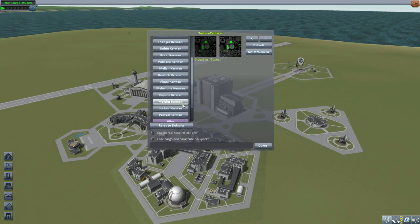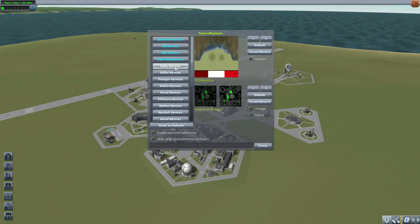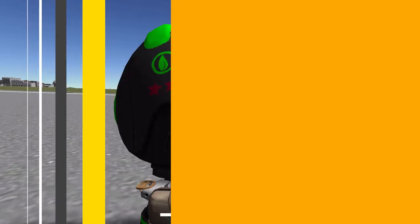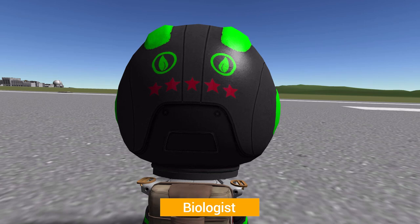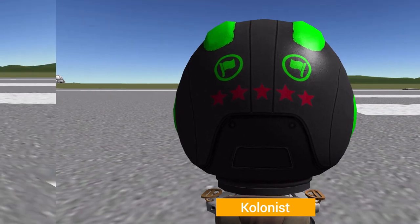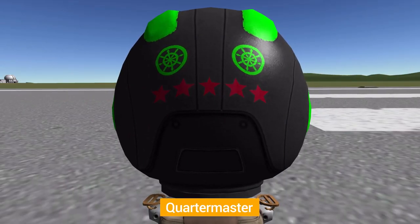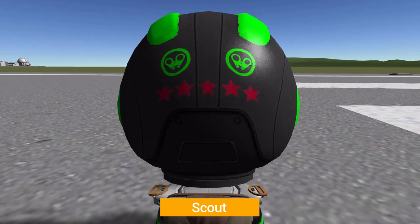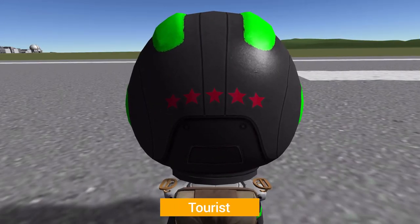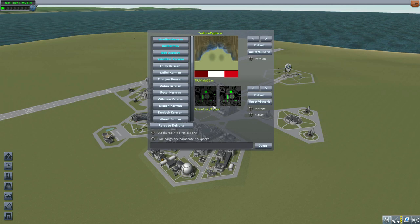If we go back up to Loli, who's at the start of the list, we have the new Biologist. And beyond that you have Engineer, Farmer, Geologist, Colonist, Mechanic, Medic, Miner, Pilot, Quartermaster, Scientist, Scout, Technician, and finally Tourist — with no icon on the back of the helmet whatsoever. So all in all, you have 14 different spacesuits to choose from, each one representing a different job for that Kerbal.